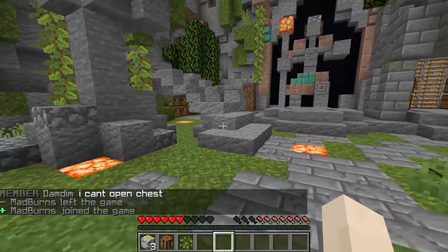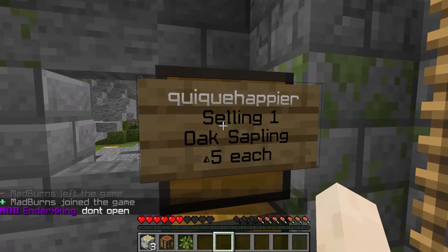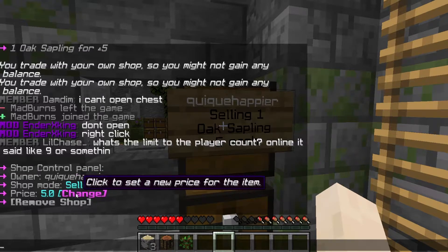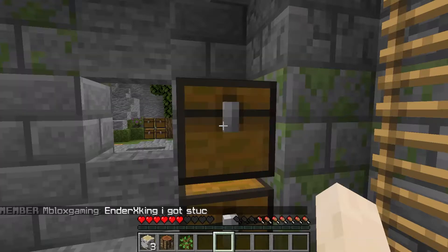So if you want to modify a chest, just right-click it, and you can change the price or you can remove it. So let's remove it for example — there you go, we have removed it.